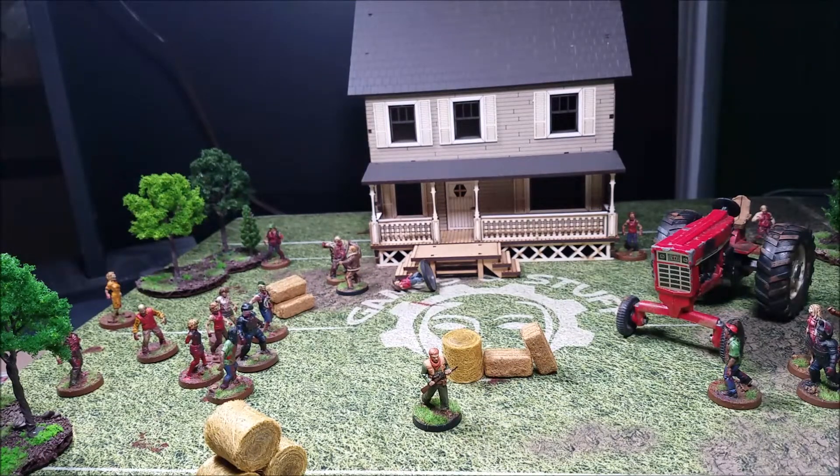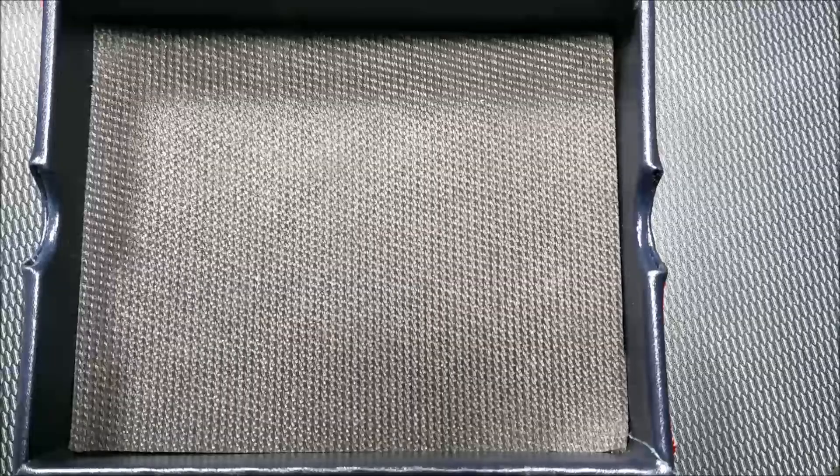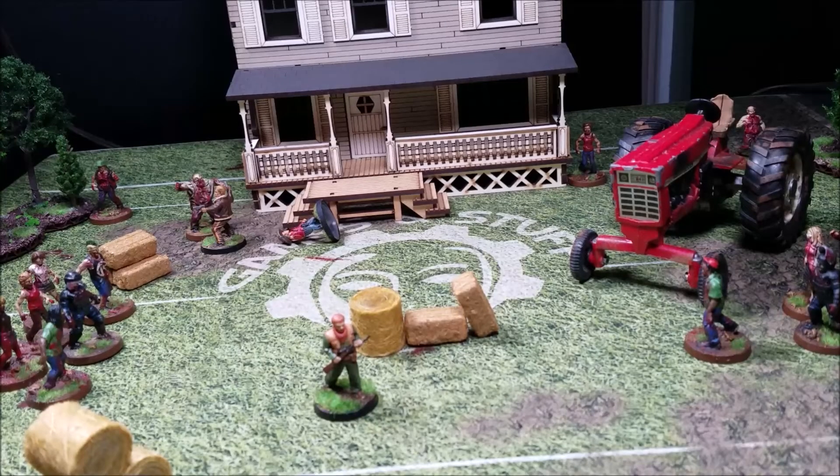Otis abandons Carl right in front of the door of the house and runs eight inches away. We then roll the black die to see if the event card triggers all over again — on a star it does. Another event card is drawn.